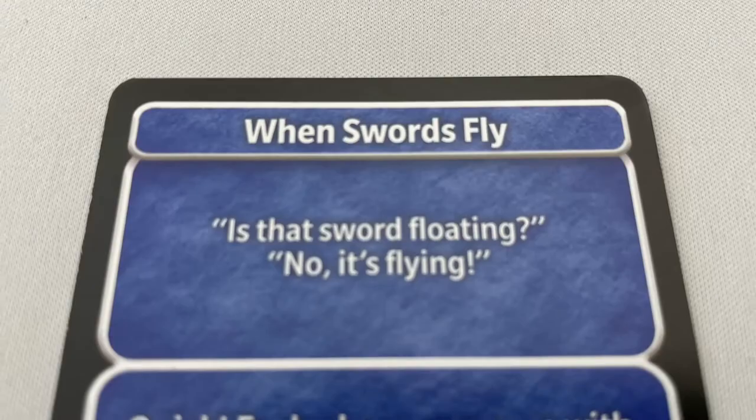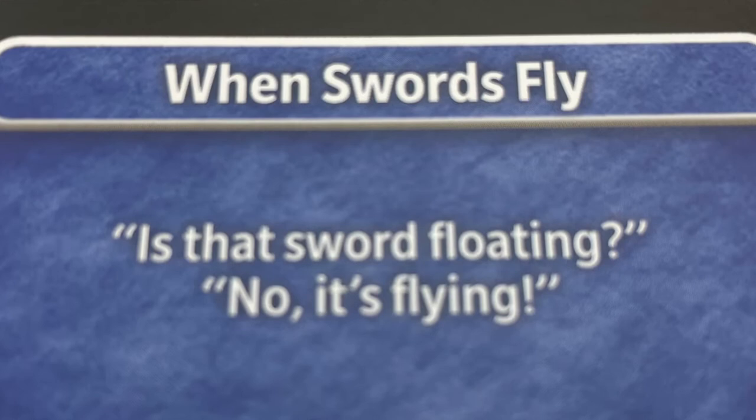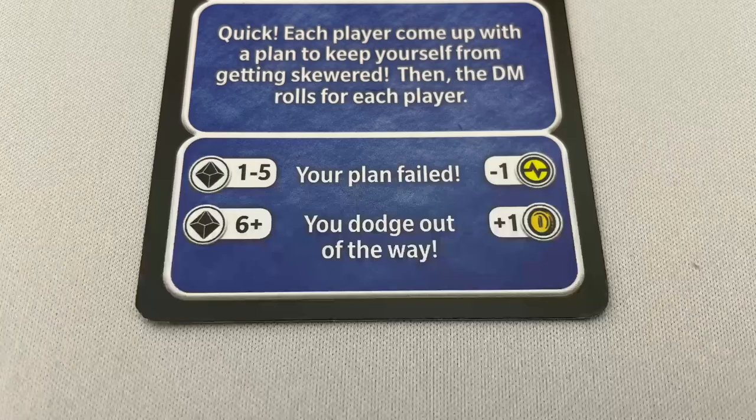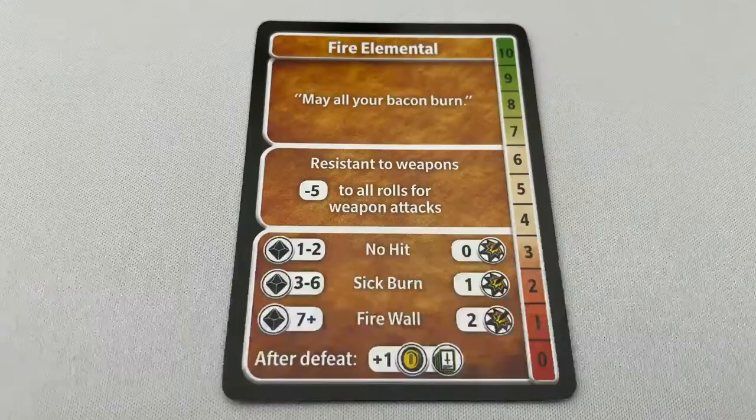The DM reads the story text at the top of the card to the party. If it's a scenario — the blue cards — all players including the DM, unless otherwise stated, follow the instructions on the call to action. If the card calls for the DM to roll for the outcome, they should use the 10-sided dice. For example, when swords fly, the DM rolls for each player to determine whether they avoid a floating sword. If it's a monster — the orange cards — the players will battle.